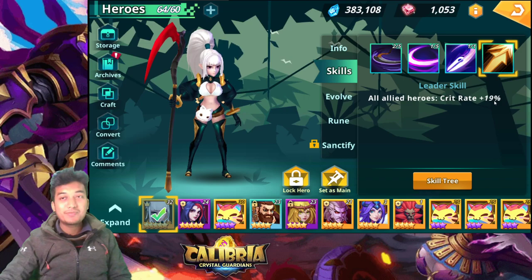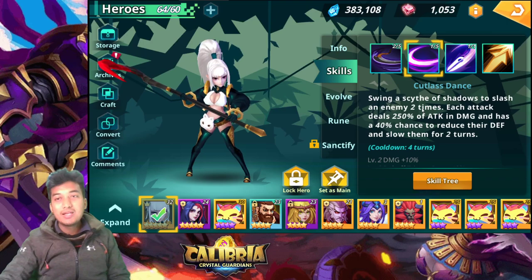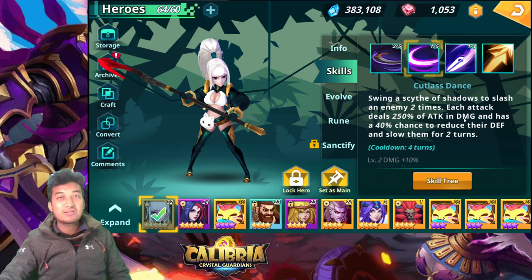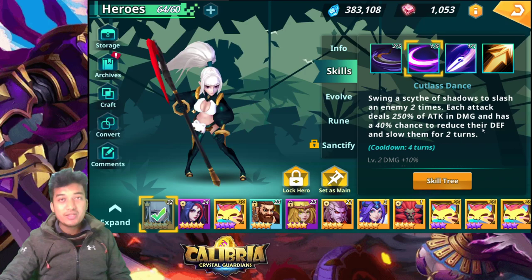When it comes to the litter skill, it's also pretty good — it applies to all allied heroes: crit rate plus 19%. That's great. For the second skill, Cutlass Dance, she swings a scythe of shadows to slash an enemy two times, each attack dealing 250% of attack in damage. It has a 40% chance to reduce their defense and slow them for two turns.